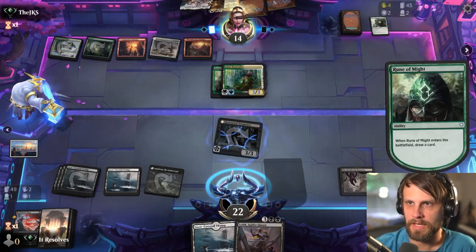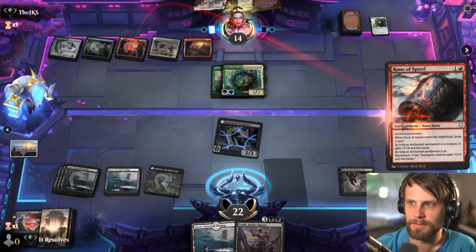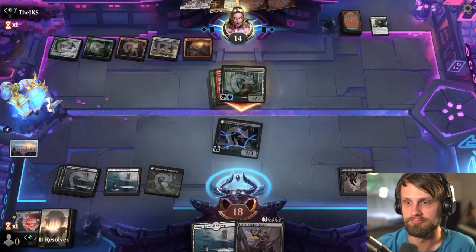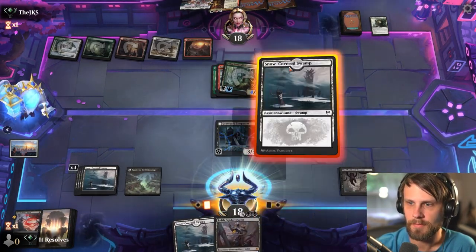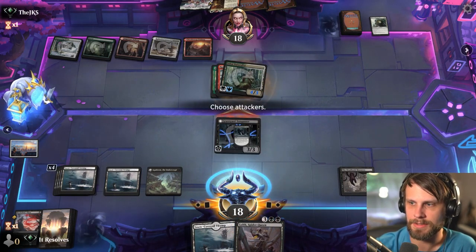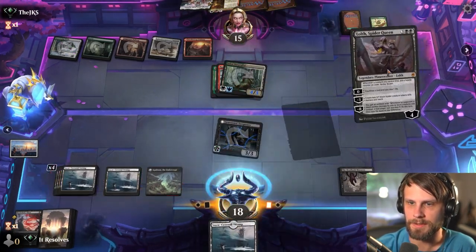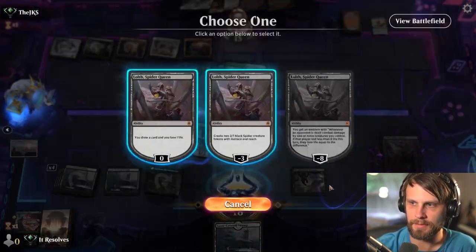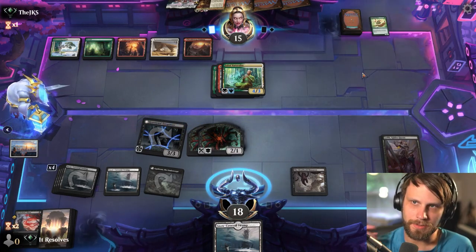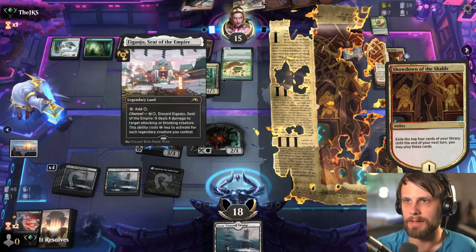Nothing super great there, but that is okay. Let's go ahead and attack in — I'm gonna take the Rune here. Just eliminating future plays is kind of the goal. And we will go ahead and drop the two ones, just so we can double block here if need be. If they don't have more runes, we're in okay shape. If they do, it's not great for us. Here they're gonna get some more, it looks like. Ooh, Touch the Spirit Realm — that's a little scary, for sure. But we'll see.